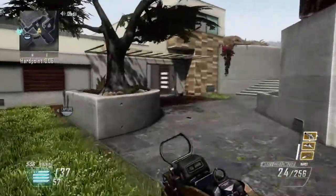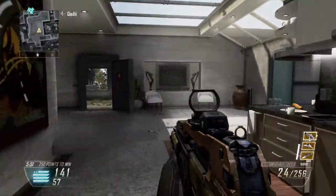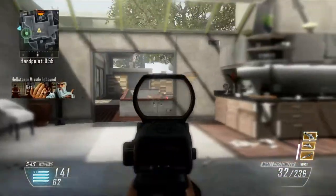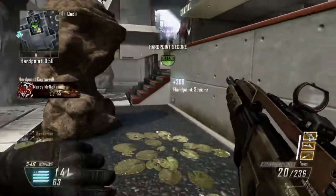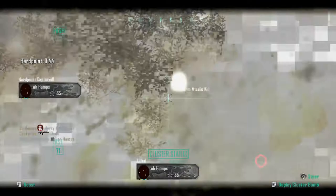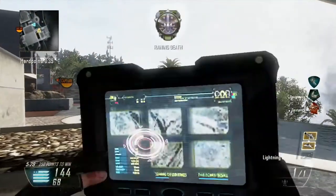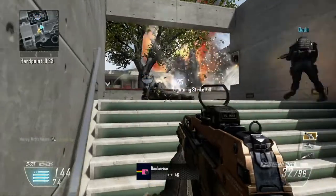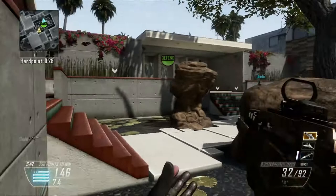Moving on to the Support package: the SATCOM is at four kills here instead of three. The Ballistic Vest returns from MW3 at six kills. The Box of Guns is unconfirmed but implies a care-package-type thing where you randomly receive a gun. The Night Owl at nine kills is a drone that follows you, acts as a motion sensor detecting nearby enemies, deflects missiles fired at you, and even continues helping teammates after you die.